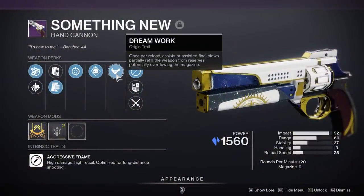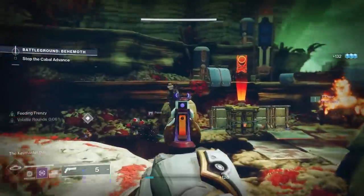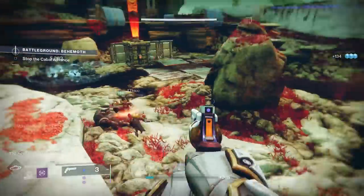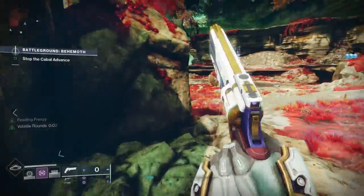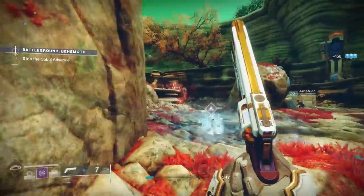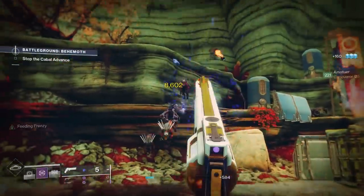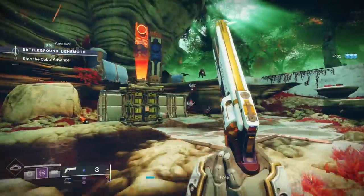Dream Work says: once per reload, assists or assisted final blows partially refill the weapon from reserves, potentially overflowing the magazine. So if I'm reading this correctly — and as my gameplay confirmed — you get a bunch of assists, then when you reload your gun it gets some free ammo, and potentially a significantly bigger magazine.